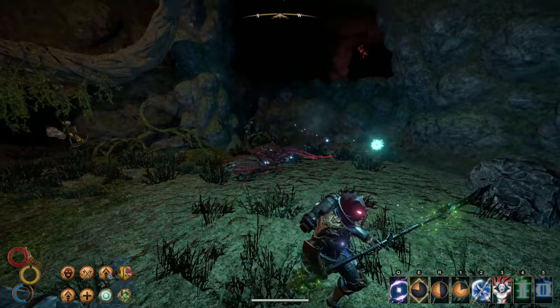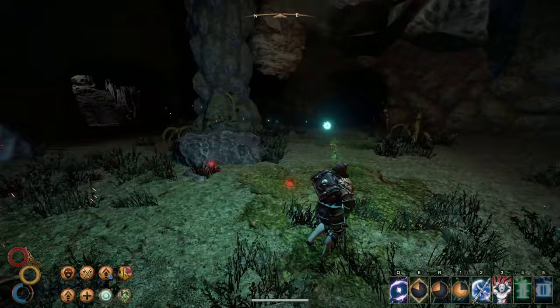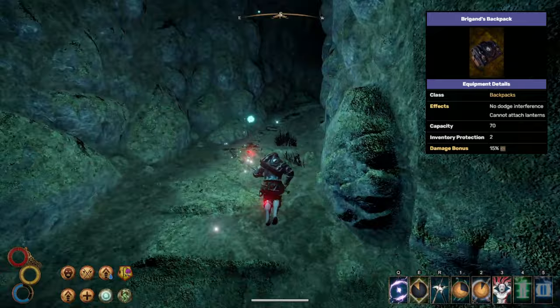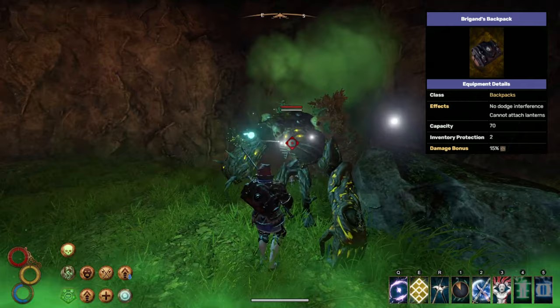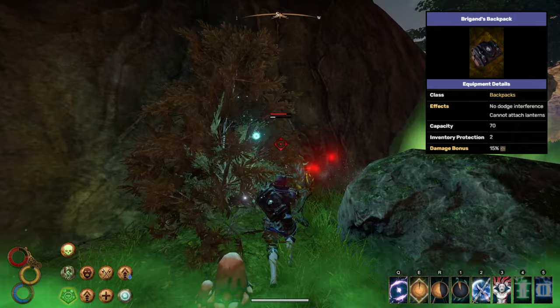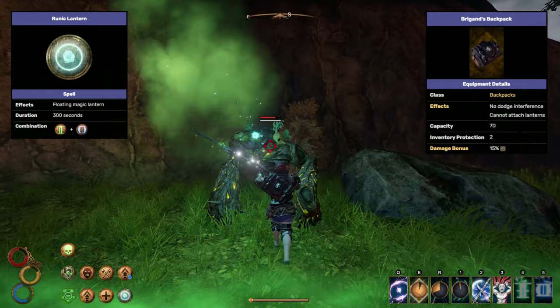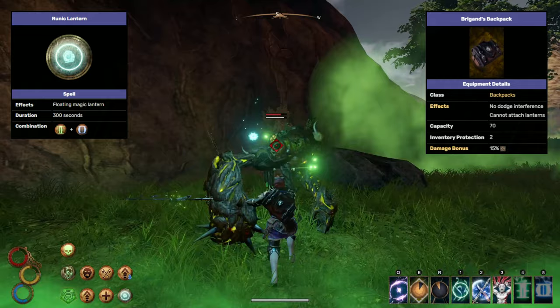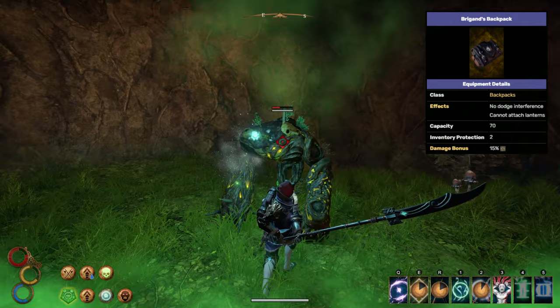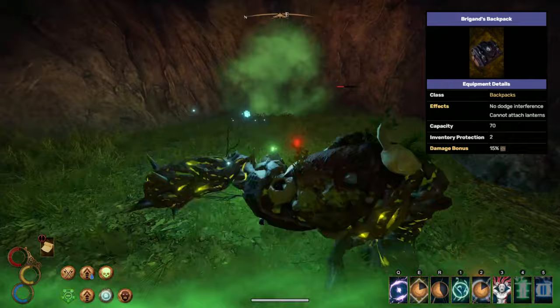Overall this armor setup will give you nice defenses and a good amount of cooldown to increase efficiency in combat. Of course this means nothing if we pick the wrong backpack, so let's grab Briggan's backpack as soon as we can — I recommend talking to the friendly immaculate in Caldera and asking him for storage. He will grant you this for free and it increases our physical damage by 15% and lets us dodge freely. Unfortunately it does not allow for the use of a lantern, so we use a runic lantern instead: buy a lexicon, store it in your backpack, then pull it out and use the green and blue runes to get that gorgeous lantern.